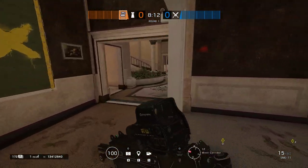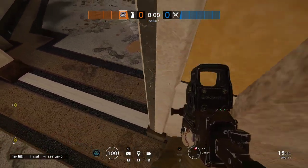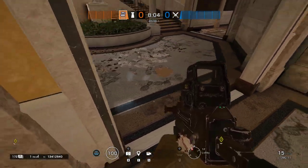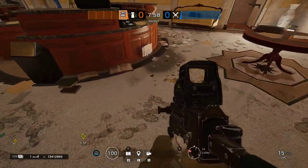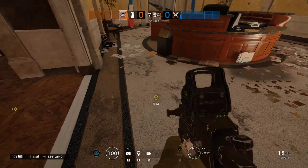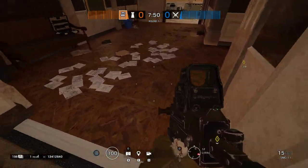The other jammers we placed: the one on top of the filing cabinet is going to deny this double door right here — any drone coming through that door will be stopped. The jammer on top of the mini fridge will deny drones coming through main lobby on the left side of the circle desk, as well as most of this double door.